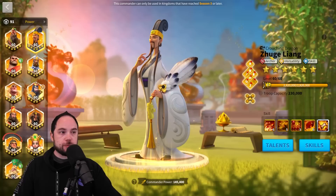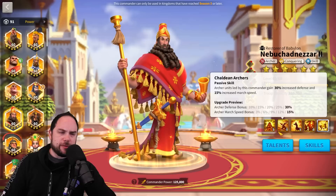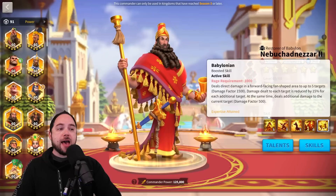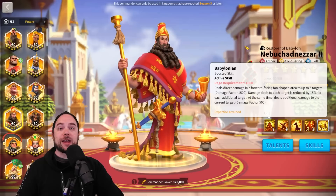Another great pairing is Henry primary with Nebu secondary. Nebu does have march speed and defense, but he is oddly squishy all things considered, so pairing with Henry makes him quite survivable — especially with the support tree as primary. The big AoE damage from Nebu will do a lot of work when protected by Henry. Those are the main meta march combos for open field.